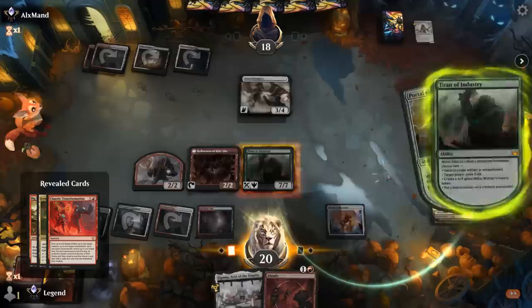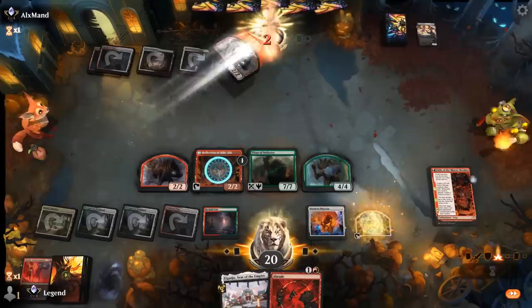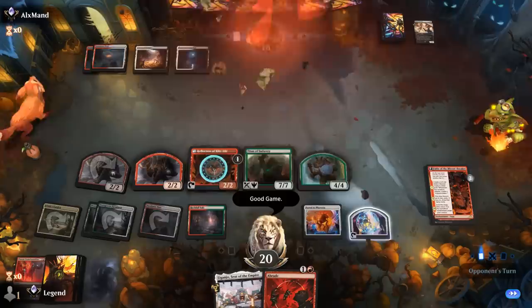That was pretty good value. Make a Rhino, put a shield counter on Reflection of Kiki-Jiki. Attack for two. Still having an Abrade at the ready, and next turn we can bring back Paragon or the Titan we discarded earlier in the game. Opponent says GG and that's game. On to the next one.